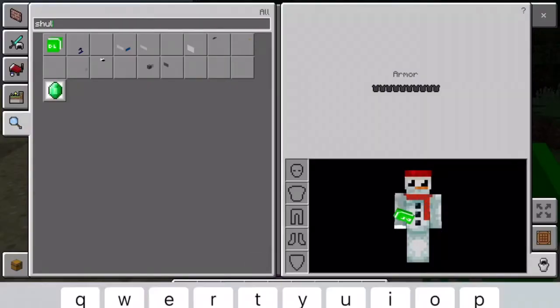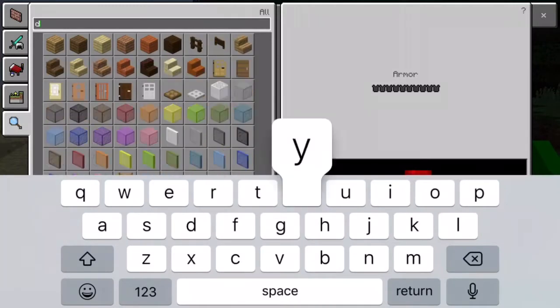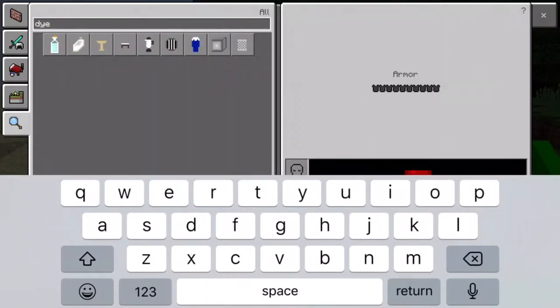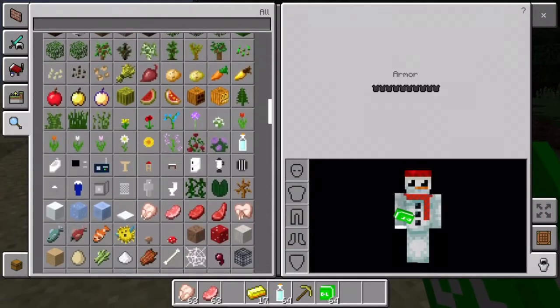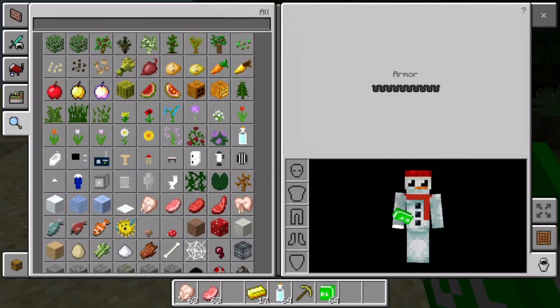Then if you go back into search and look up 'dyes', it shows a list of all the dyes you can use on the shulker. If you scroll down you can see there are a few more options that can be used with a shulker.